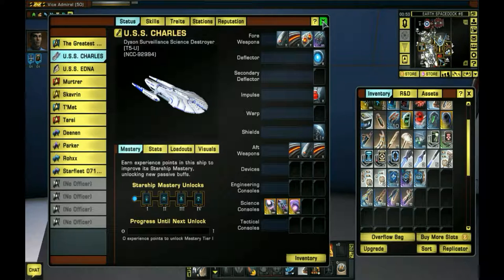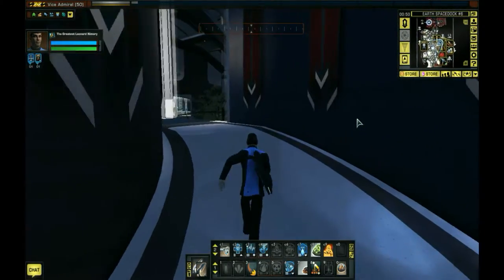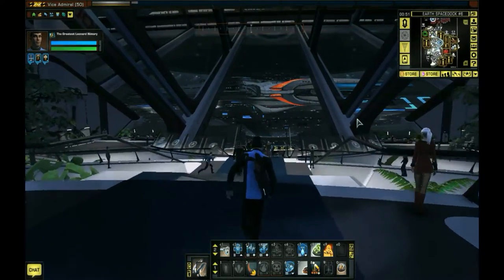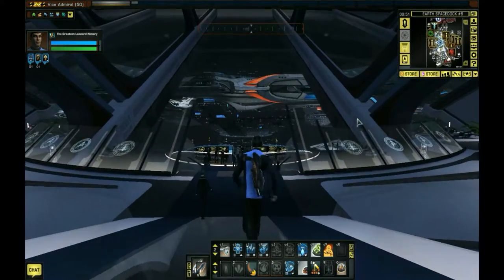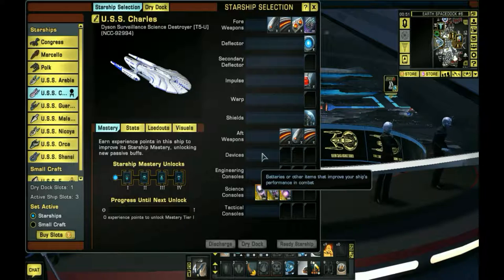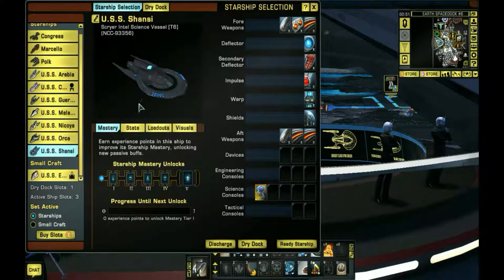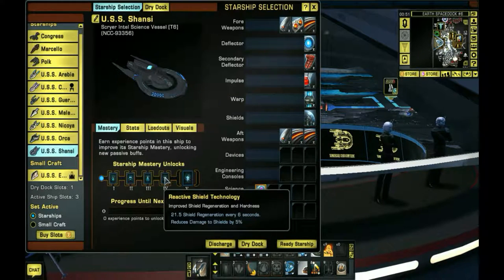I got the Dyson ship on but I'm not going to probably use that right now. I'll show y'all the ships I do have listed - I kind of chose one I wanted to use to start off with. These are my Tier 6 ships. I got the Scryer - probably not going to use this one right off the bat, just going to use it for the traits. Since this is a temporal agent but also a science character, I'm using all my science ships.